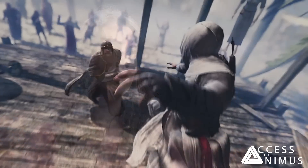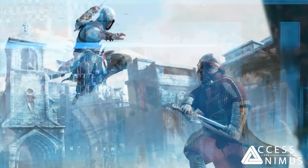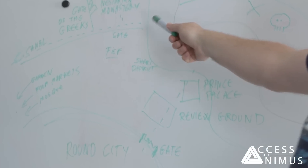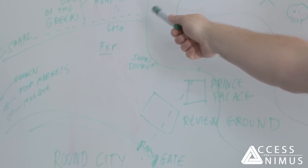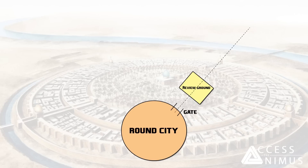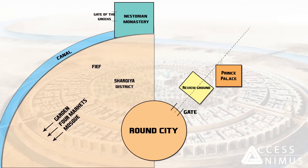As narrative director Sarah Beaulieu discusses paying homage to the original Assassin's Creed, we see two new concepts showcasing Baghdad's palaces and mosques. Creative director Stefan Boudon and art director Jean-Luc Salah introduce the core story elements and how they're bringing the feel of classic games with modern gameplay. A whiteboard reveals locations within Baghdad's map, including the Round City itself, a prince's palace, a historian monastery, a Gate of the Greeks, plus a canal, a garden, a mosque, and four markets.